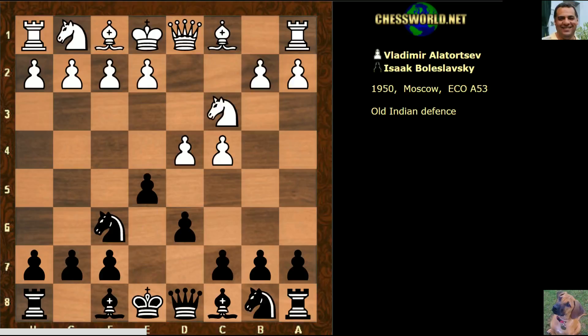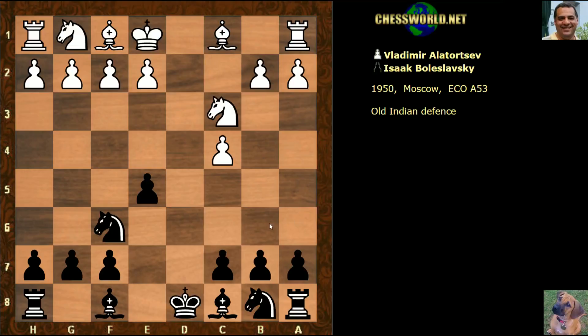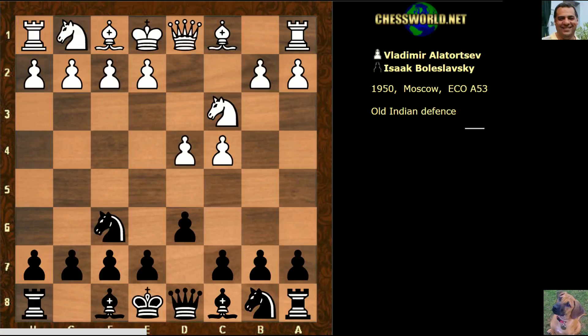The Old Indian defense features immediate e5. It's not so bad for black if he loses castling rights here - this is well known. Black can usually play for c6, put his king on c7, and get the dark squares later. That's not so bad for black at all; in fact it's got a good reputation.